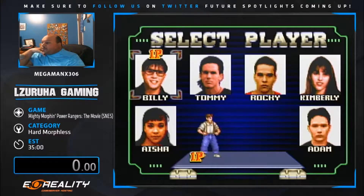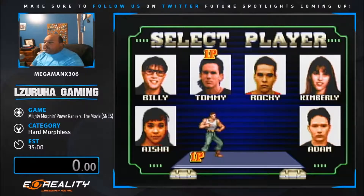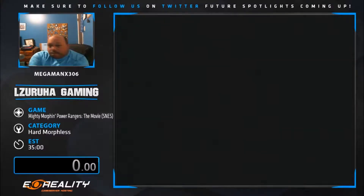You get to choose from the original six Rangers, starting from the second season. We'll be using Rocky. We don't even talk about using Billy - I'll explain each Ranger as I go. Really, don't casually use them; they're good, but Billy you never touch. The timer starts when we're able to move once we teleport into the stage. We'll start in about three seconds, so Rocky will teleport in and we'll be moving on. Three, two, one, start.